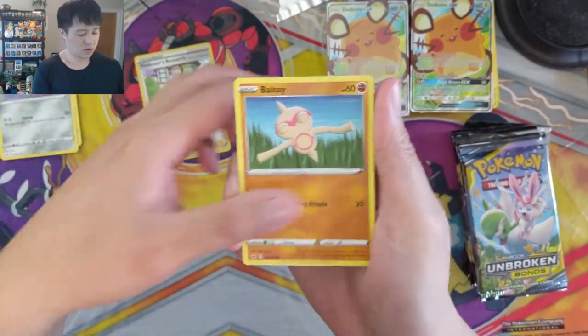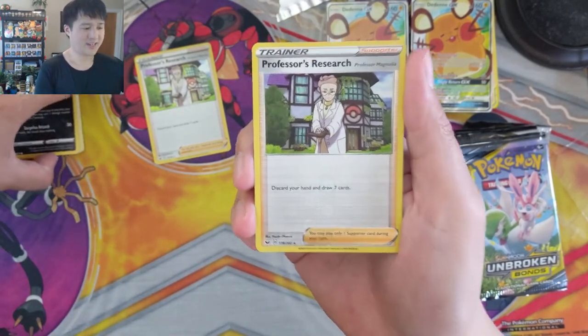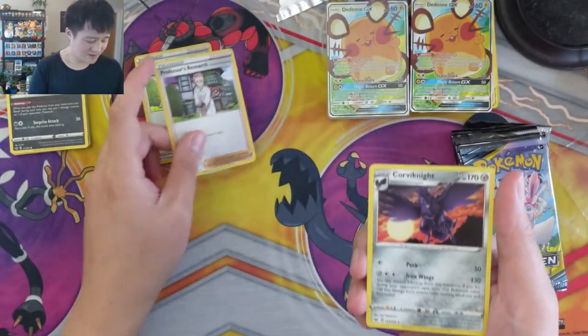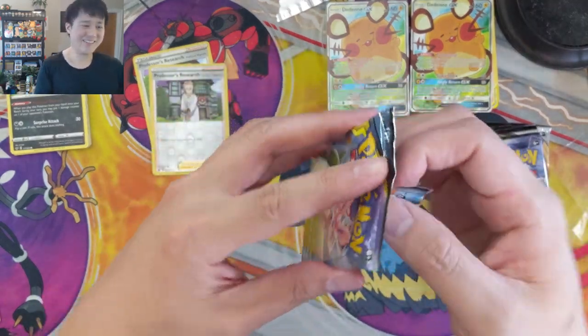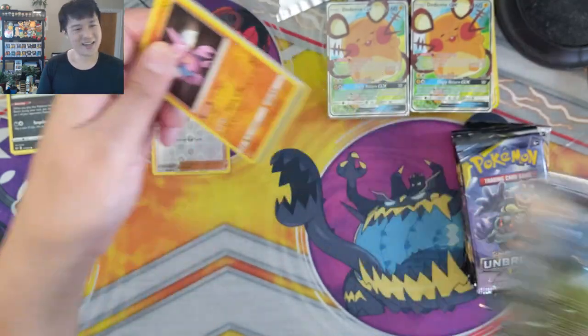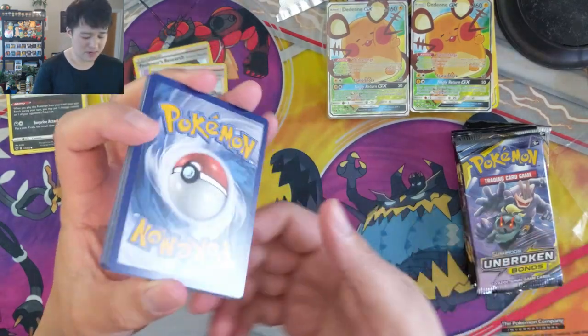The other portion of the celebration will be a Q&A. Oh my gosh, pulling a lot of useless supporters. Once we start getting to Rebel Clash, if now is finally the time we start finding those Boss's Orders, that would be great — we'll celebrate it even though it's a little late after opening what felt like a case worth of packs. Alright, on to Unbroken Bonds.